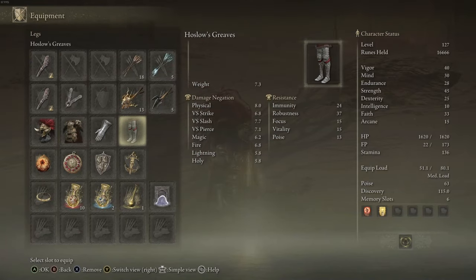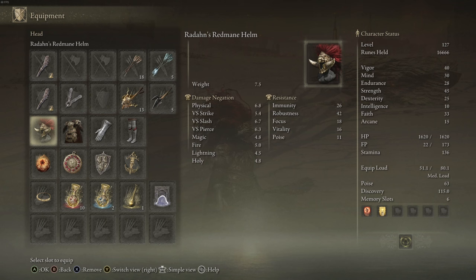Just to show you the equipment I have on - I'm wearing the heaviest, best armors that I have. An option for the helmet is Varre's White Mask, which I missed in the quest, but it increases blood loss damage when blood loss is in the vicinity. So when you proc your bleed, it gets even stronger.